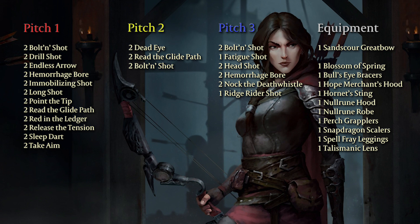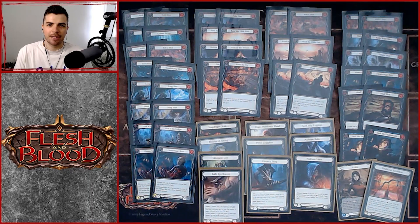Hey, Hayden here from Arsenal Pass for fabtcg.com. Today we've got two deck techs from our Dynasty Blitz gameplay series, covering our budget decks in the form of Azalea and Katsu. Here for a budget-friendly deck tech for this Blitz gameplay series featuring Dynasty that Brendan and myself from Arsenal Pass are doing, running into each other with some great games.